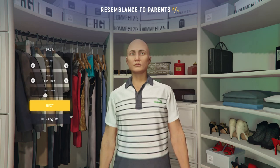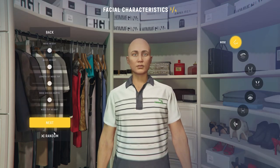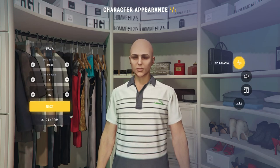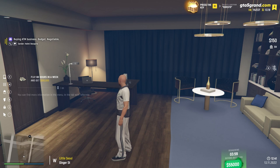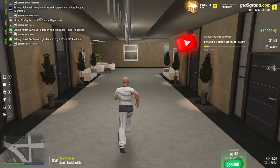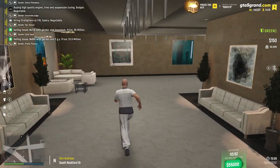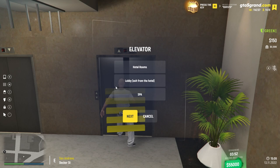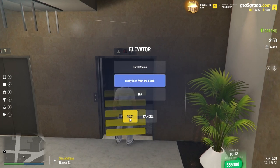When you start, you can customize your character. I'll just randomize everything for this video, but of course you can do it however you want. After you do this you will spawn in a hotel room. When you get in the hotel room, get out and the first thing you have to do is get down to the lobby. Go to the elevator, select lobby, and then simply select next.